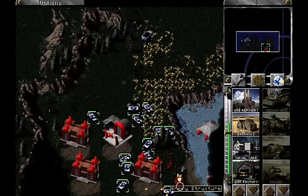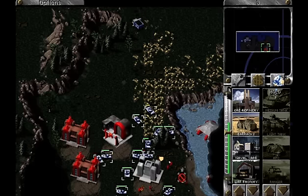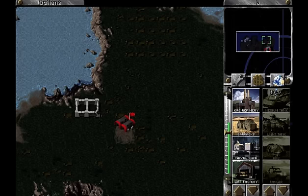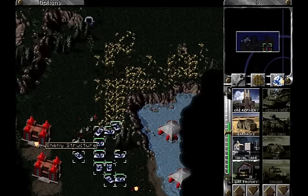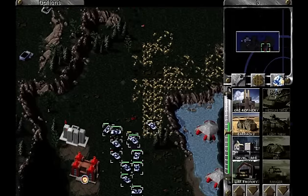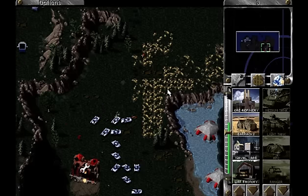Get rid of the flame tower and then the power. It looks like we have this in the bag. All of you get over here — switch these idiots and shoot the con yard so they can't build any more. What the hell is this? He's just randomly building buildings in the middle of nowhere. I'm just going to build a barracks and spawn infantry out here. Run those assholes! We're going to blow up those power plants.